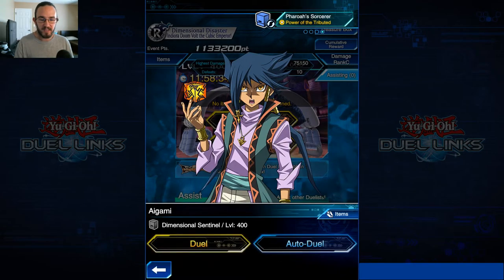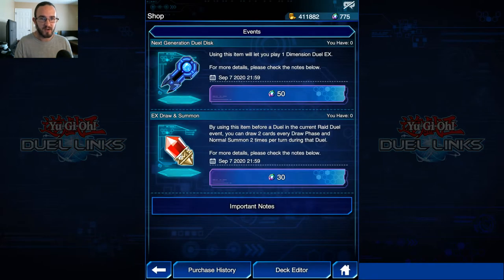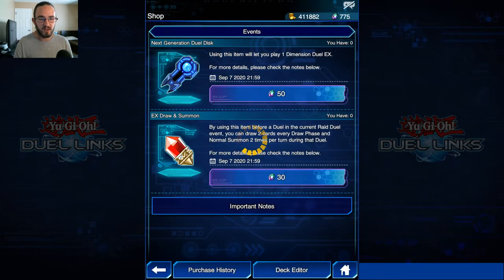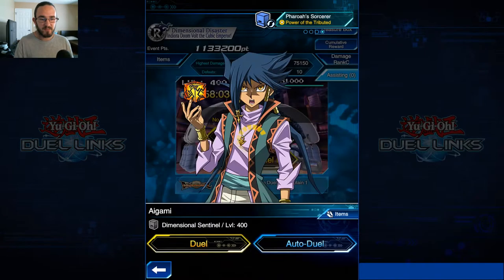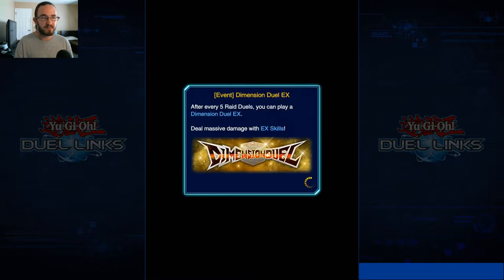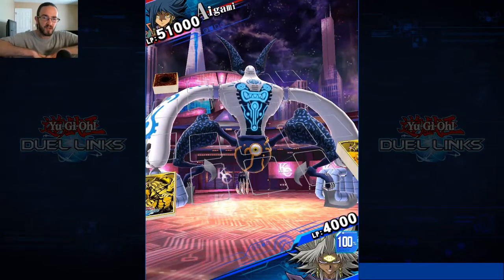For those of you who are big in the event, you already know this, but I must explain it as if the person was new. I want EX Draw Plus Summon - what that does is it allows me to normal summon twice per turn plus draw twice per turn. I've got the gems for it, so I'm going to purchase that and then go into the duel with that active in my strategy. I want to get out Ra as soon as possible. It's got to be Dimension Duel EX, not auto duel, not normal.